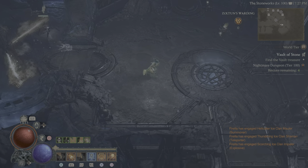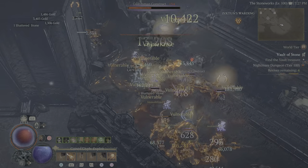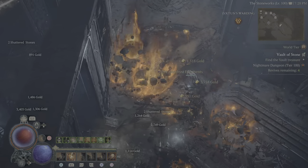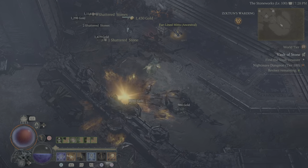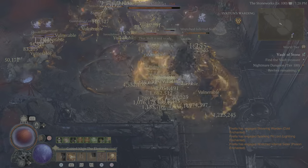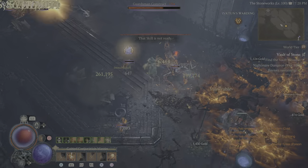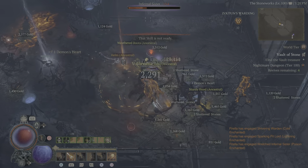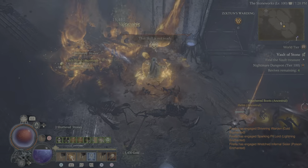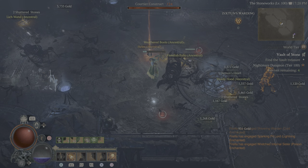It's so much fun watching everything just get wiped out over the entire screen by Meteors dropping from the sky. The Fireball throws the Meteor Enchantment out so we get more and more Meteors. Your Lightning Spear stuns everything in the room ahead. You can occasionally get lucky and the Lightning Spear can actually pop a Meteor here and there.